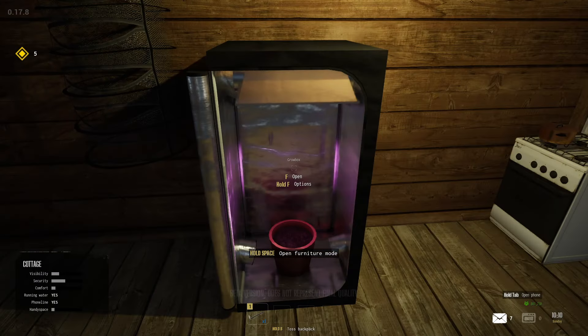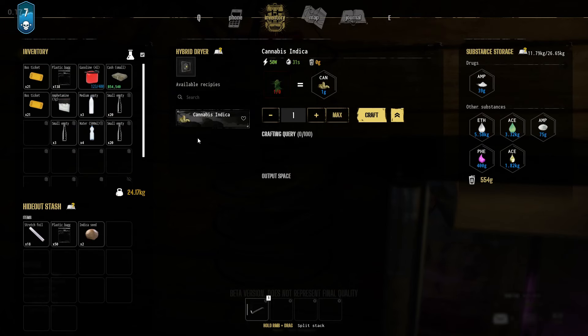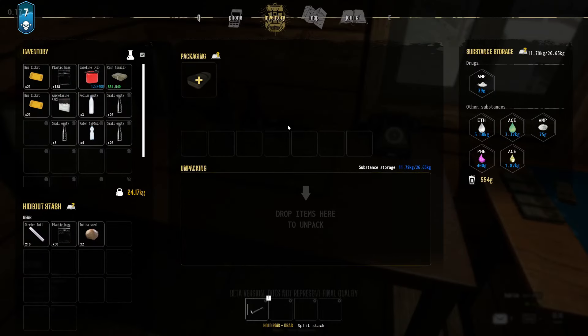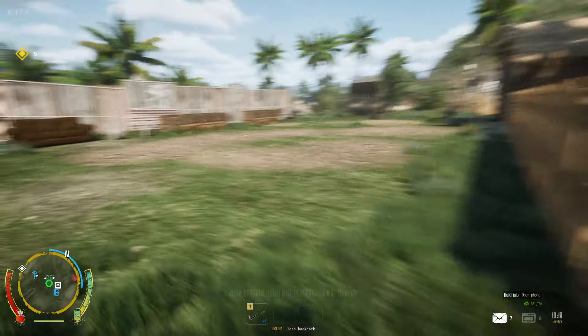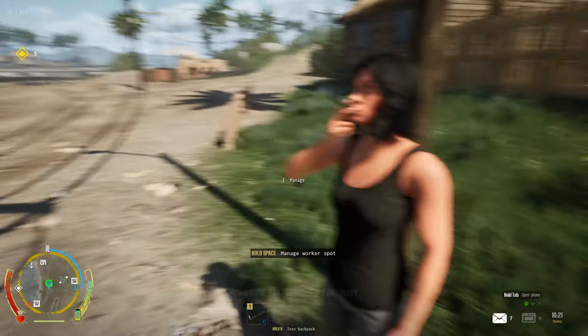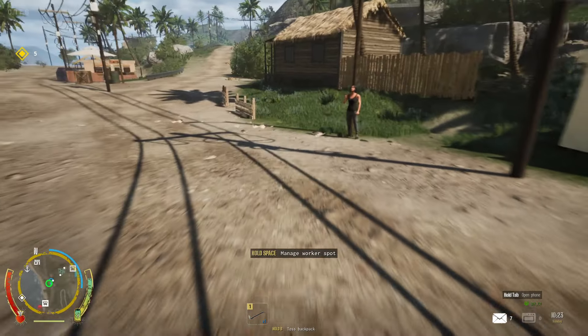We put the upgrade in there — we've got the fan upgrade in there. We've got the LED bulb in there. That means in order to get weed we don't have to go back to the starting island. What's our staff situation — has she sold anything today? No. Do we have any other customers we can give to her?